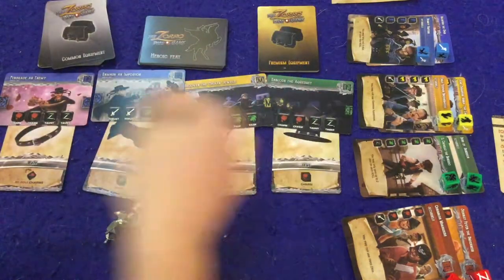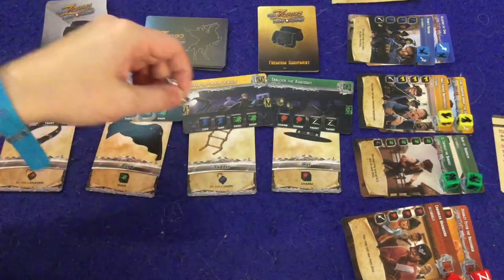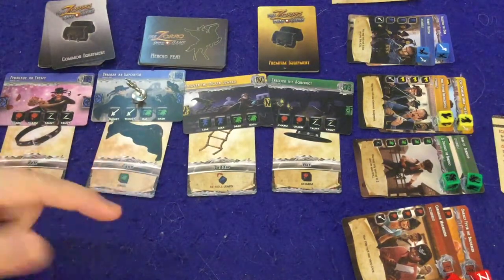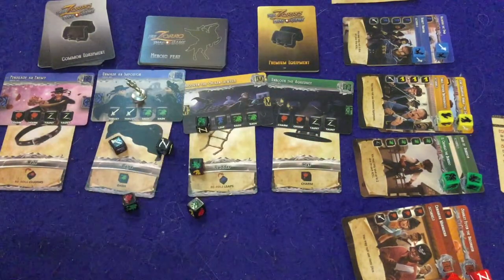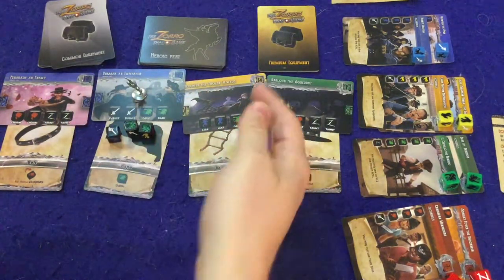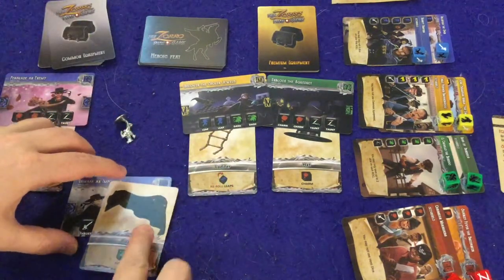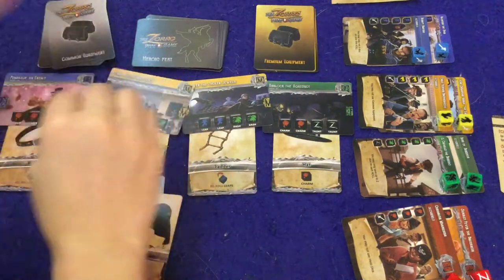On your turn, everyone picks a meeple — I'll be the horse because the horse is awesome. You pick which feat to attempt; I'll go with 'Unblock the Aqueduct' on the blue pile. I need two whites and two greens. I got two greens and one white, so I reroll one white — and I didn't need a third roll. I win the card, place it in front of me with my special ability, and a new card comes out. That whole sequence is one round.